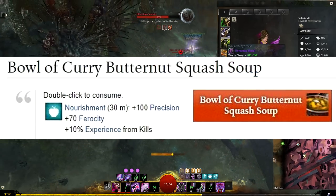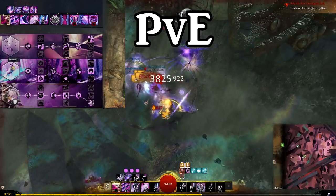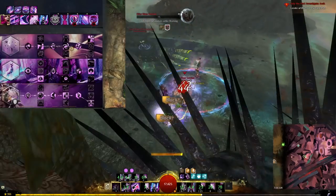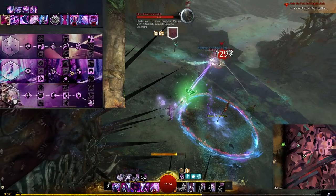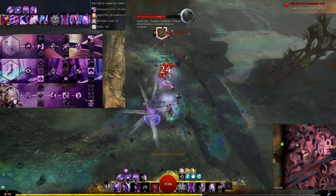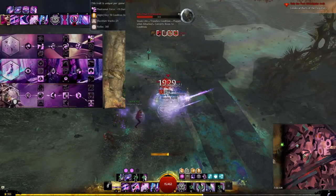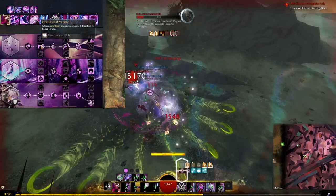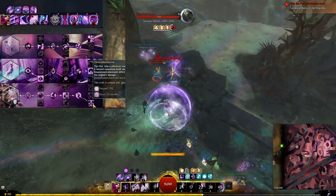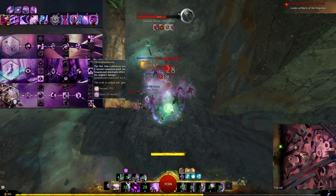I use the curry butternut squash soup because this build needs a little more precision. The PvE version uses Inspiration and Illusions to get as much synergy as possible from phantasm generation. Phantasms will have Quickness whenever they spawn, and Aegis, and when they become a clone they'll transfer boons to you. They'll also give you Might via Phantasmal Force, which makes phantasms deal more damage the more Might you have. In an ideal situation you'd have tons of Might, Quickness, and Aegis for damage and survivability. Chronophantasma makes all phantasms resummon themselves once before becoming a clone, doubling these boons.